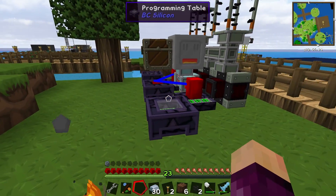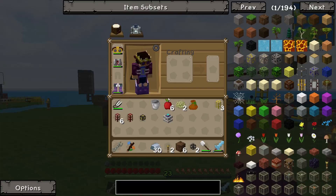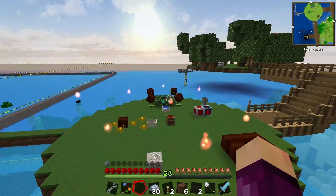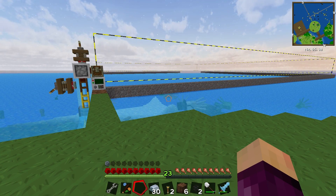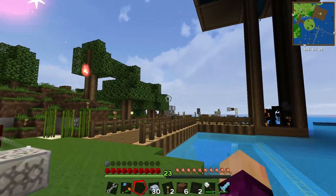The first thing I actually want to do today is make some more redstone flux ducts and hook up all the power coming from our leaf production system to our quarry. That should provide it with about 200 redstone flux per tick, making it almost three times as fast as the quarry we had before.